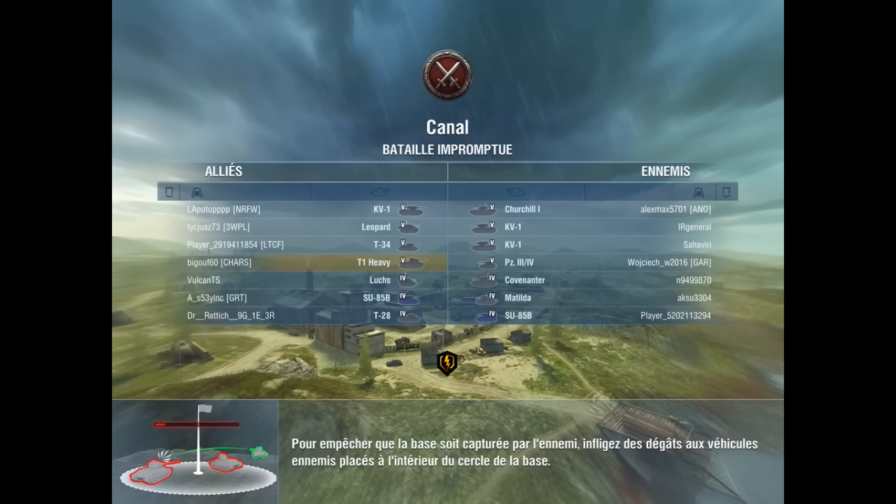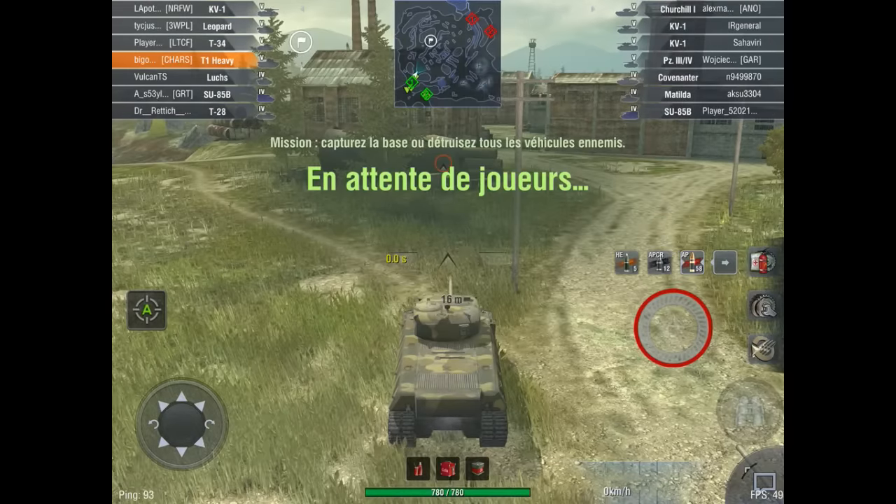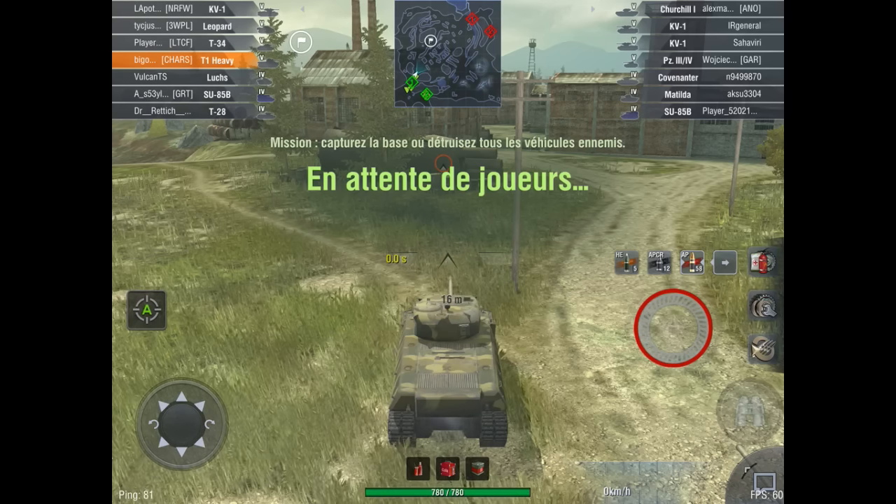Nous partons à Canal. Qu'est-ce que nous avons en face de nous ? Nous avons un Churchill, deux KV-1, un Panzer 3-4, un Covenanter, un Matilda, un SU-85B. Nous, nous sommes équipés d'un KV-1, d'un Leopard, d'un T-34, d'un Luchs, d'un SU-85B et d'un T-28.